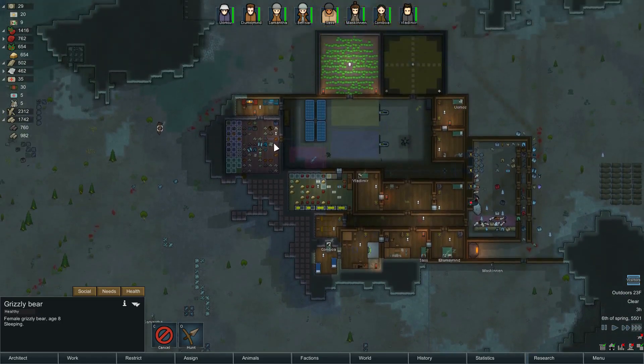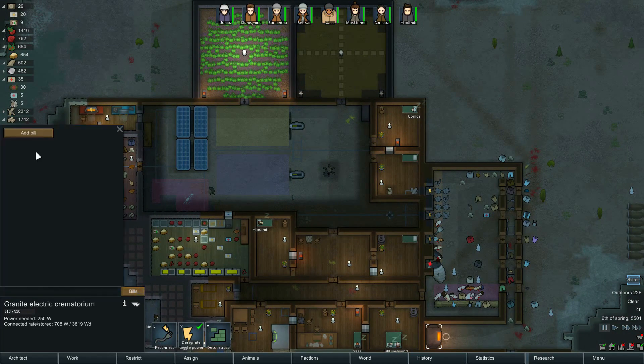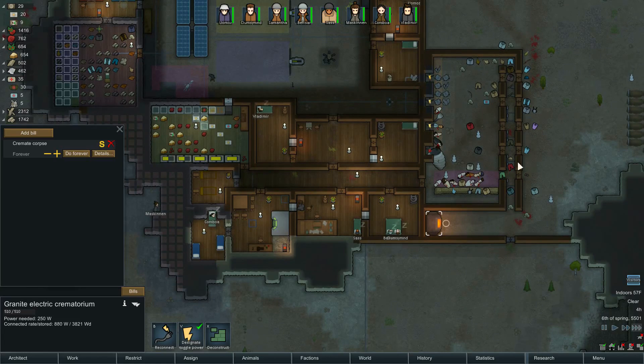Bear's not trying to kill anybody yet, so that's a plus. We have more desiccated corpses — crematorium, add a bill, cremate corpse, due forever, yes please. We will only cremate the corpses that are kind of within our range, so we'll do it like that. That means we can clean up all these things — burning the apparel as well, I don't know about that.